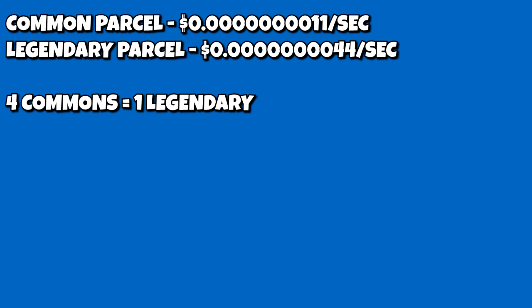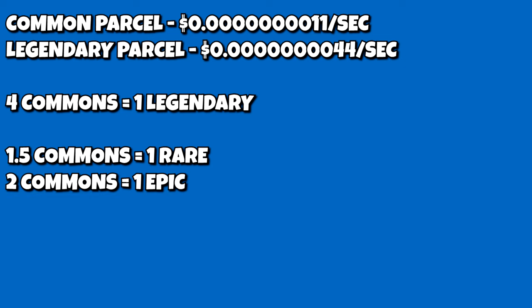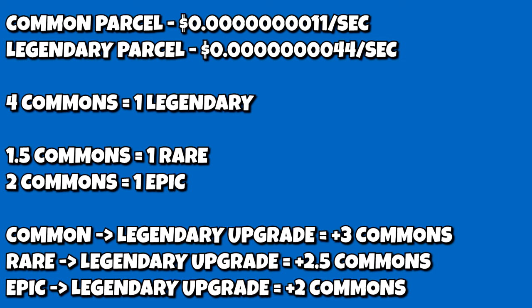In Atlas Earth, a common is worth 0.000000111 USD a second, and a Legendary is worth four times that. This means a Legendary's value is inherently worth four common parcels, and upgrading from a common should be like adding three common parcels. That's not to say with rares and epics — a rare is inherently worth roughly one and a half common parcels, and an epic is worth two.